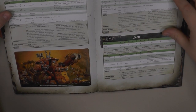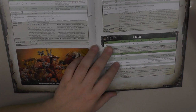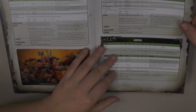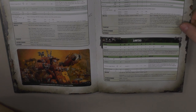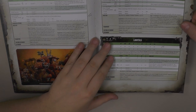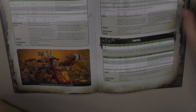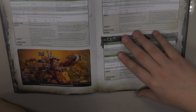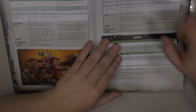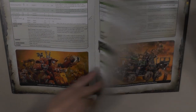I know that many people don't like them, but I really dig the Gorkanaut and Morkanaut. Now standing at 310 and 311 points, those are very solid choices for your heavy slot. The Gorkanaut is pretty much an Orcish Imperial Knight Gallant, let's call it, with some pretty decent shooting. And you have a Stratagem to place those in Deep Strike, so really really awesome.